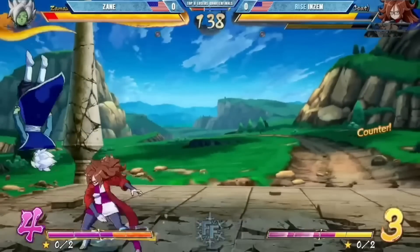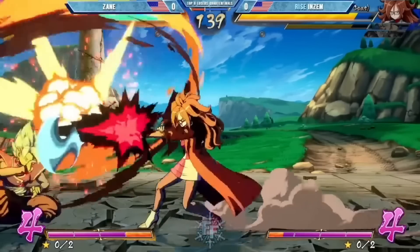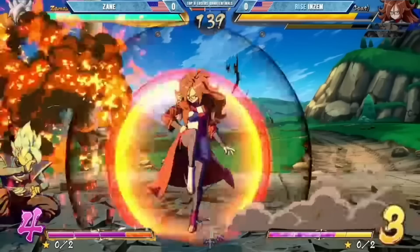The amount of low options she has is just ridiculous. Zayn rightly starts standing here because usually if you see a ki blast the threat of the low is gone, but against lab coat that is not true — after a ki blast she still has access to two lows. So against this character you're never safe.